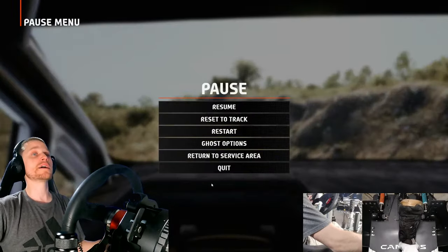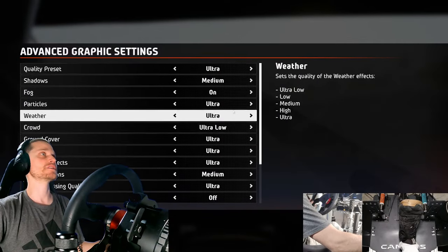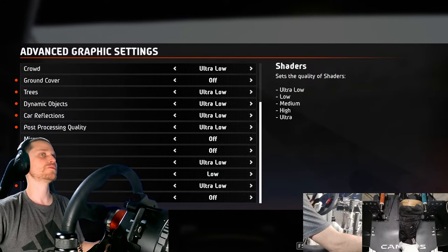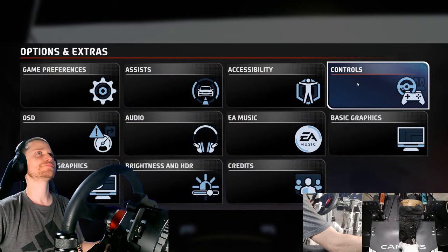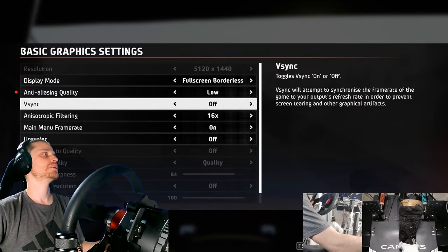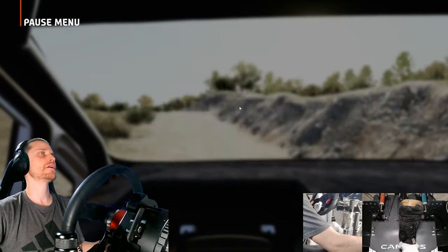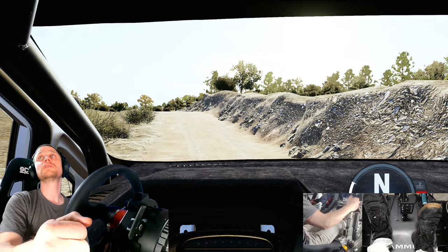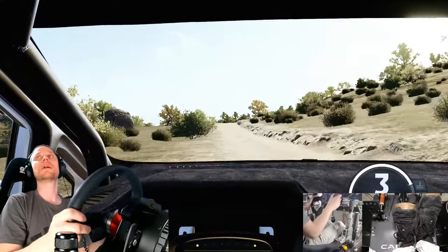Now let's go all the way extreme — lowest settings on everything including basic graphics. Everything ultra low, anti-aliasing to low, anisotropic filtering off. Now we're at 127 fps at standstill. Obviously the game feels a lot better now — 123. I should be getting 120 fps in this game closer to ultra settings in my opinion, there's just not that much visually going on.